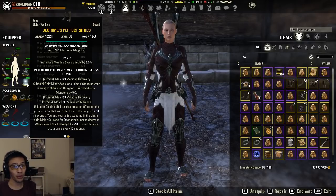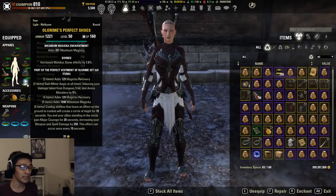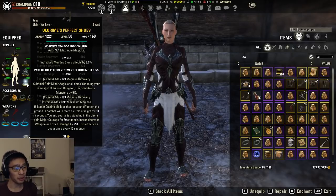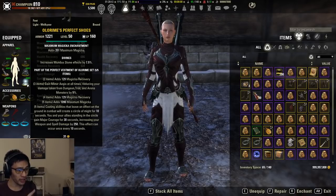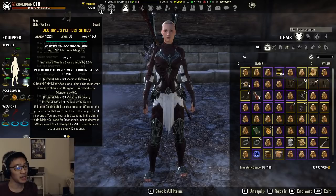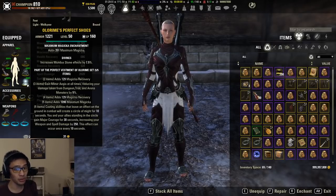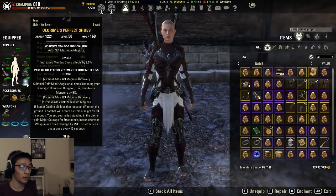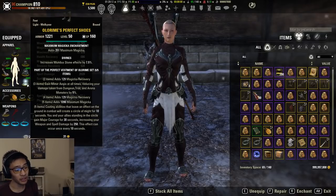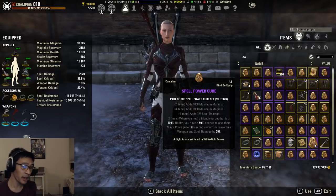That's one of the main reasons Olorime is so powerful: instead of having two healers both run Spell Power Cure, you can have one healer run Olorime, opening up an additional set slot for the second healer. So instead of Spell Power Cure and Worm on both healers, you can do Olorime and Jorvuld's Guidance, then Infallible Aether with Mending or Worm. That additional set bonus is the main draw of Olorime. And on top of that, Olorime lasts 30 seconds — with Jorvuld's Guidance it lasts 42 seconds — versus Spell Power Cure's 10 seconds. Olorime lasts three times as long.